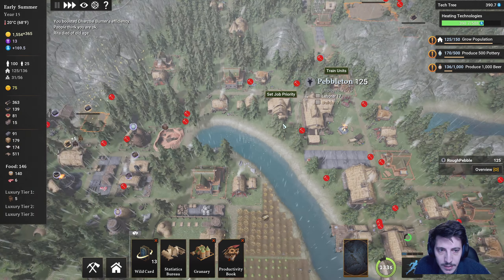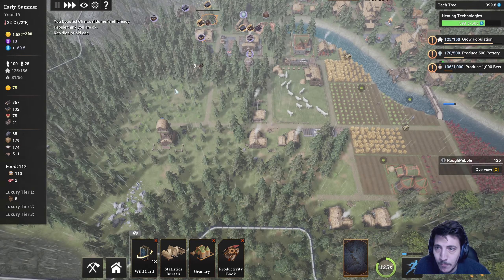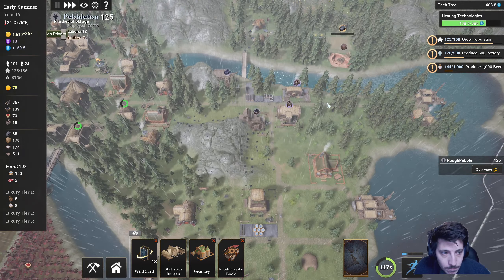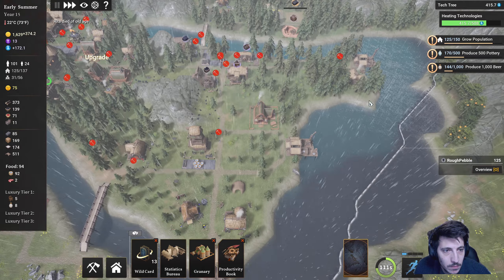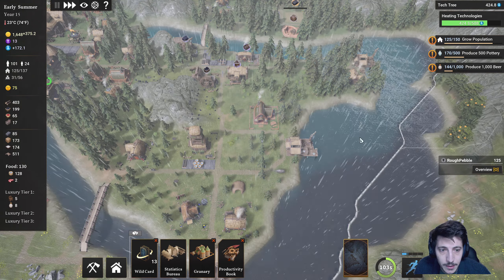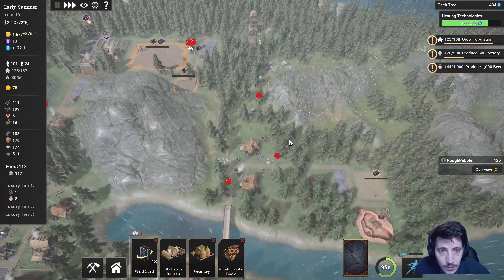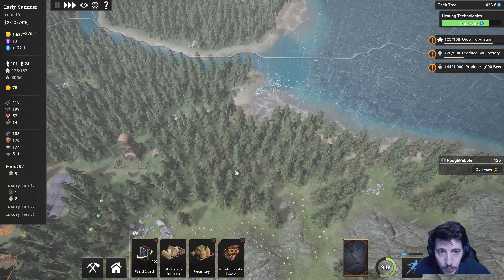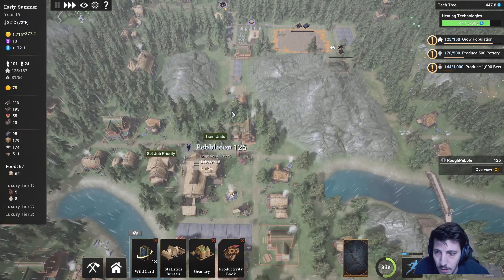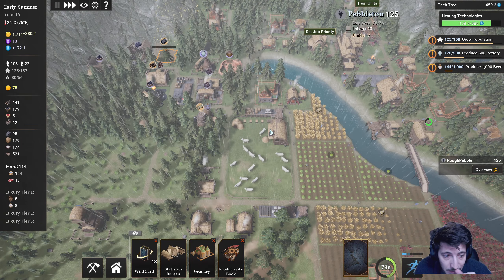Let's take a look at what we've got here. Somebody died of old age. Let's get another fisherman out here. And I also think we need a trading port up here. We're pretty low on food right now — look at that. That's not ideal.